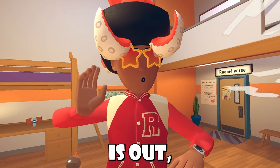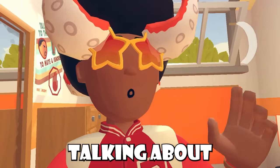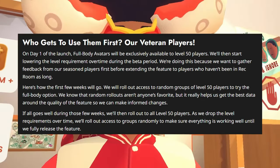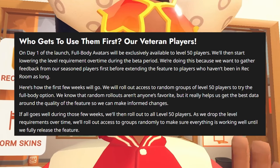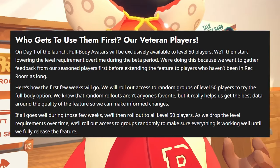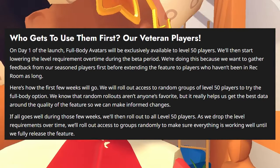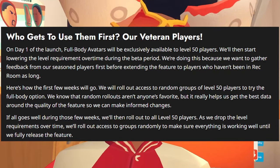Now to our big question. Now that full-body avatars is out, who gets to use them first and how long will this beta last? This question has already been answered by Rec Room on their website. From the section that says who gets to use them first: our veteran players. On day one of the launch, full-body avatars will be exclusively available to level 50 players. They'll then start lowering the level requirement over time during the beta period. They're doing this because they want to gather feedback from seasoned players first before extending the feature to players who haven't been in Rec Room as long.